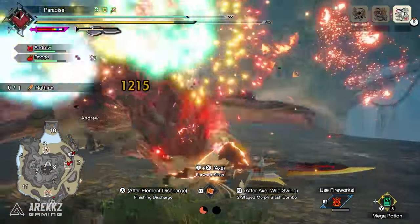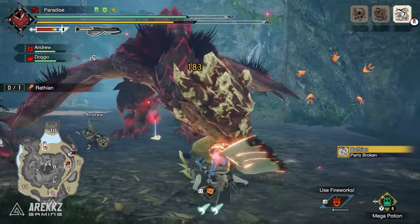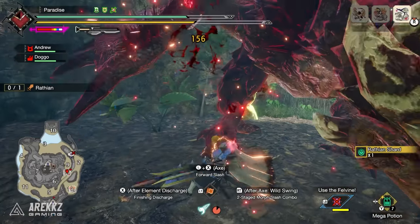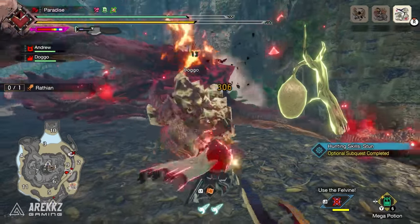Your palico buddies in Monster Hunter Rise and now Sunbreak are extremely useful to have on hunts with you. They can inflict statuses like sleep or paralysis, use moves to inflict elemental blights like Thunder Blight that gives you essentially free KOs, even if you're using a slashing weapon, or buff your whole party with extra attack and affinity.